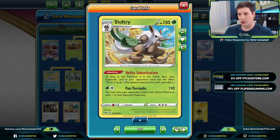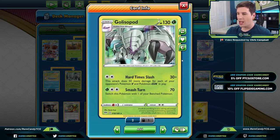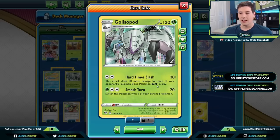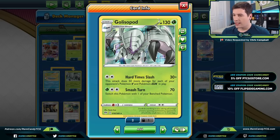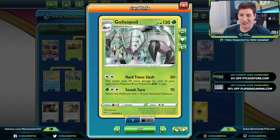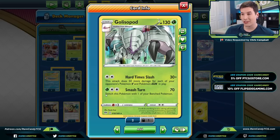Shiftry does have an attack — Fan Tornado — Grass Colorless for 110, and you may have your opponent switch their active with one of their bench Pokémon. It can be situationally useful, but it's not the strongest attack. A lot of times Fan Tornado just isn't strong enough to carry you through many matchups. That's why we're running a two-two Golisopod line as well. Golisopod hits for just two Colorless energy — 30 plus 50 more for each of your opponent's Pokémon V and GX in play.